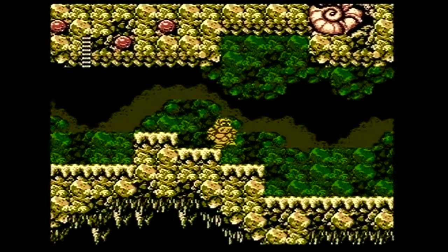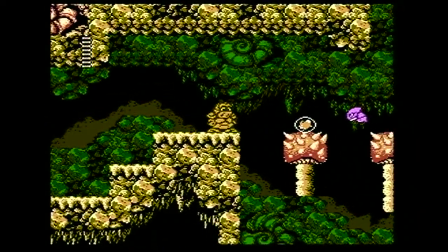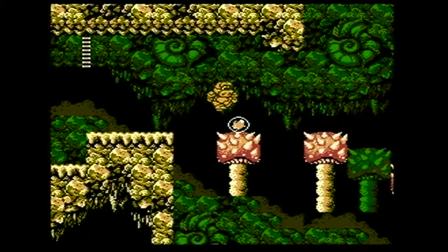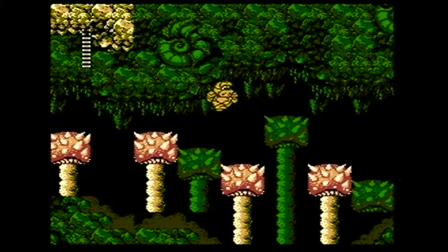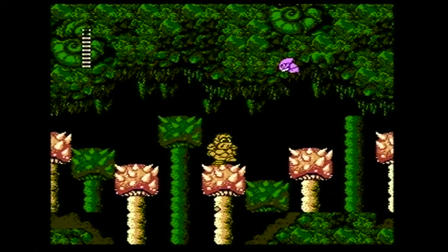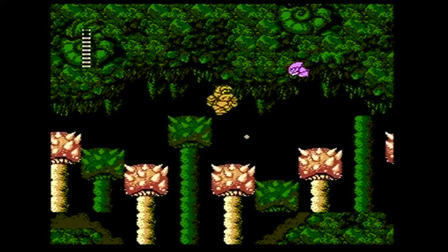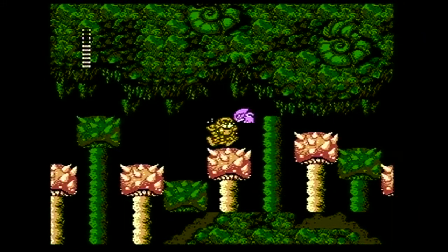Gam the golem on the other hand is the tank of the party, having the most health out of all. Even spikes are no trouble for this guy. He is slow and his jumping abilities won't get him into any basketball team any time soon. He is also big and lacks the ability to duck, making him an easy target for enemies. His attack is also lacking in reach, but up close his punches do dish out a lot of pain.